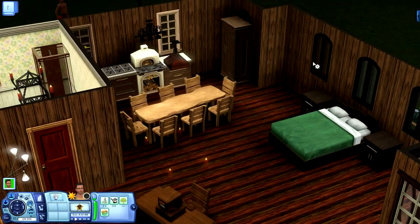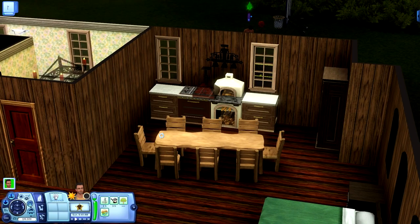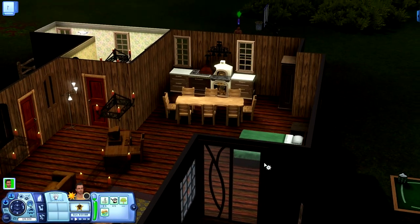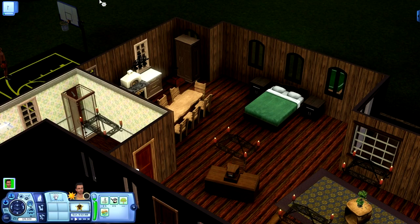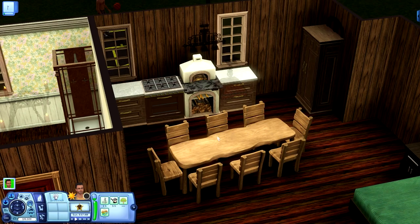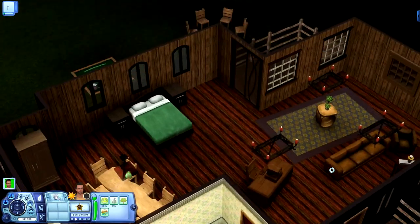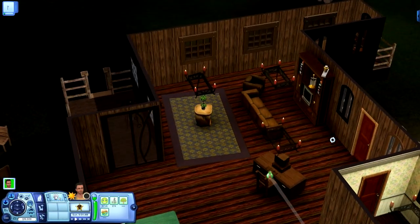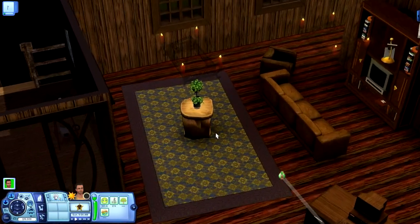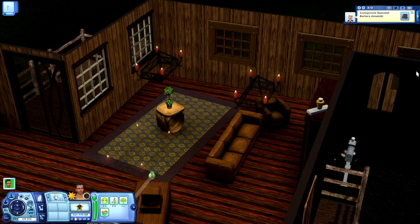This is definitely for either one single Sim or maybe a couple that want to get started but don't really want a family right now, because there's not much room. There's only one bedroom, and we've got our kitchen over here with the woodspire oven. We've got a nice big table, but you probably wouldn't need that unless you're having parties. Over here we have a nice little den area, and there's some room we could use for more things — it's also pretty nice if you wanted to have a gift-giving party.